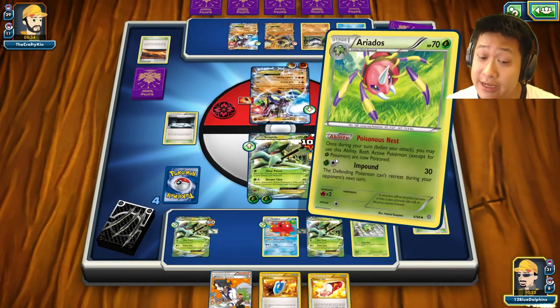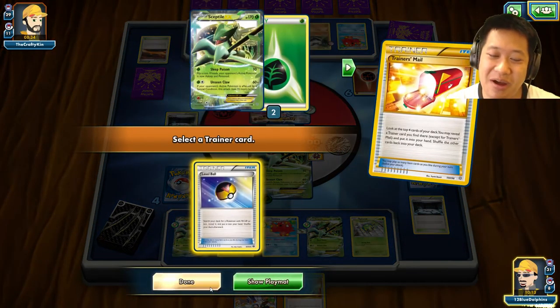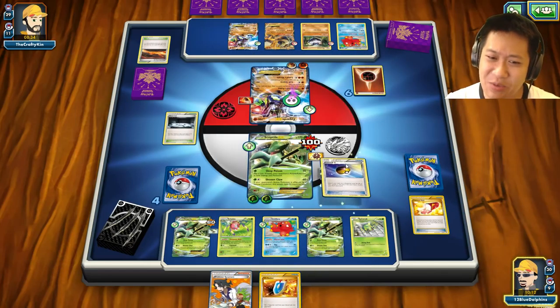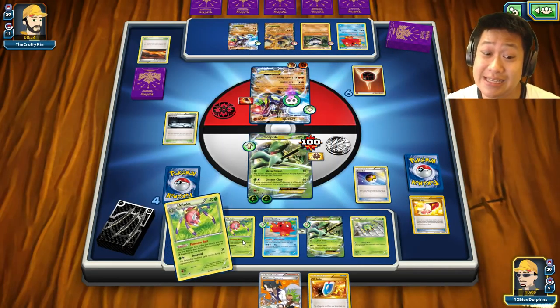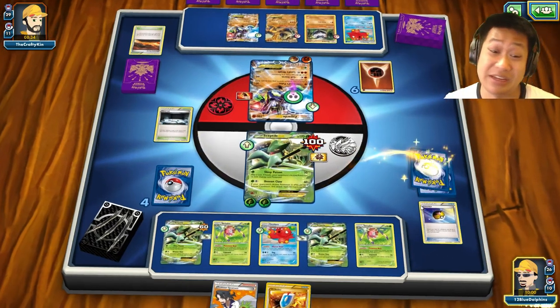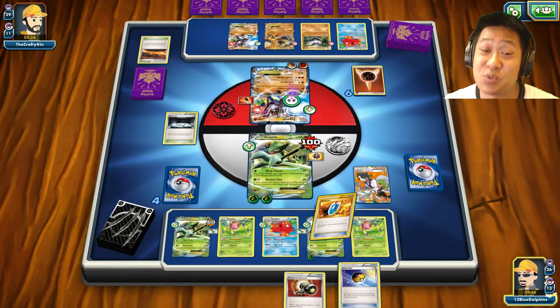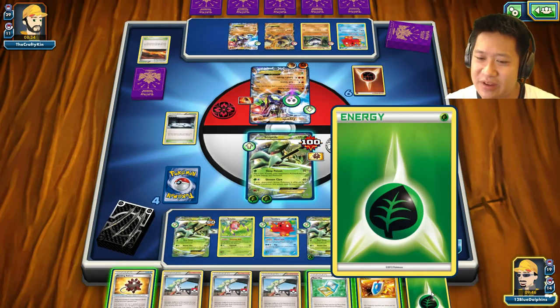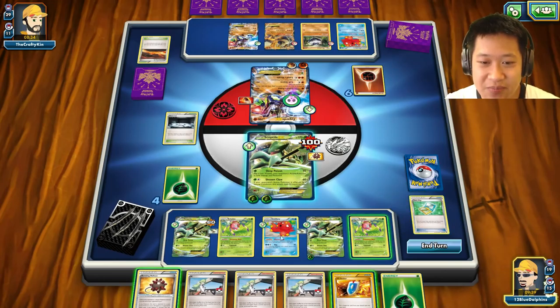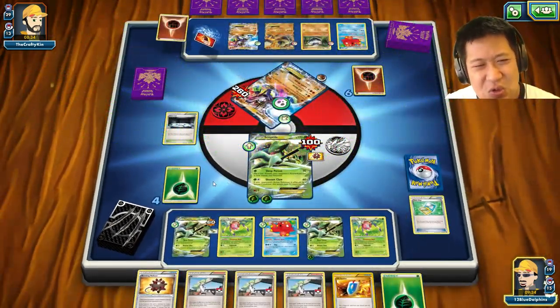100 damage — that stadium is not going to stay. I need to remove Safeguard too. I need another energy; this card may not survive next turn. A Level Ball — perfect. I'm going to get a second Ariados out and evolve it so that even if he Lysandres the first one, it'll be okay. As long as I have energy I'm fine. I use Sycamore — there's the energy, there's the Lysandre. It's already poisoned, so I'll use Unseen Claw: one-shot KO!